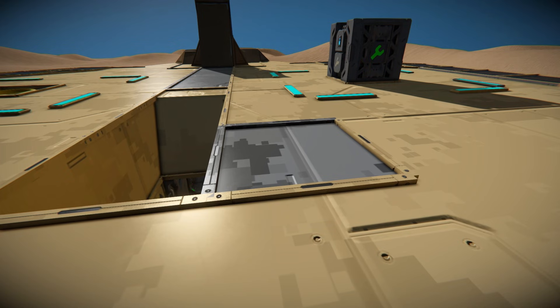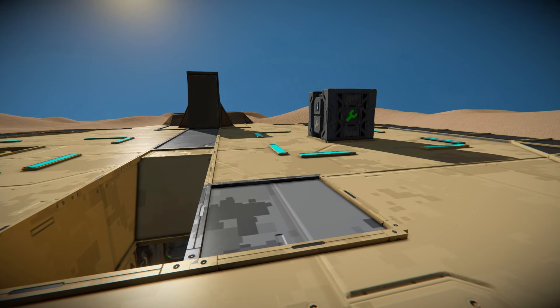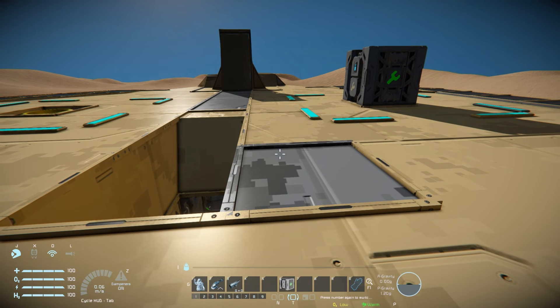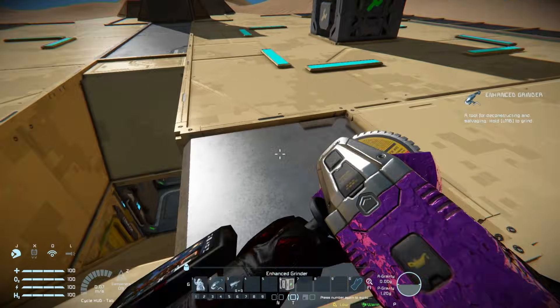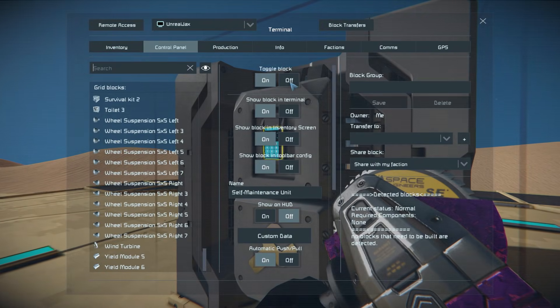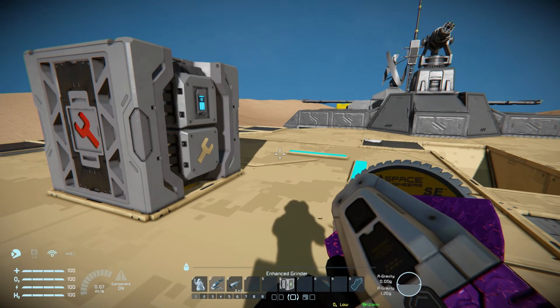It's a handy thing to have if you do want unfinished parts around your base. You come over here, dictate a block to be an unfinished block by painting it in the filter color — now if I grind it up, it's not going to repair it. And now that everything else is done on this vehicle, come in here, switch it off, then change it back to whatever color you want, and we're all ready to go.